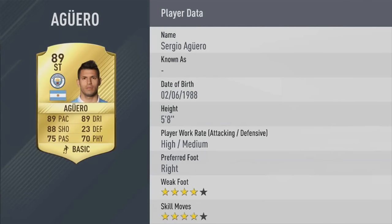Then we've got Sergio Aguero — one of the best strikers in the world. Definitely deserves this 89 card, if not a 90 to be honest. The Aguero cards on FIFA are just stupidly good anyway. The stats are incredible: 89 pace, 89 dribbling, four star skills, four star weak foot.